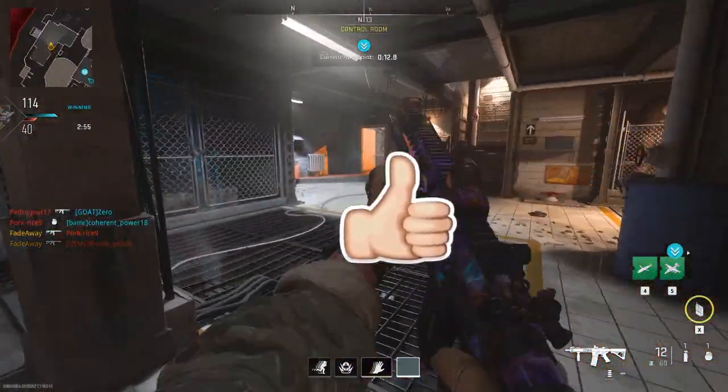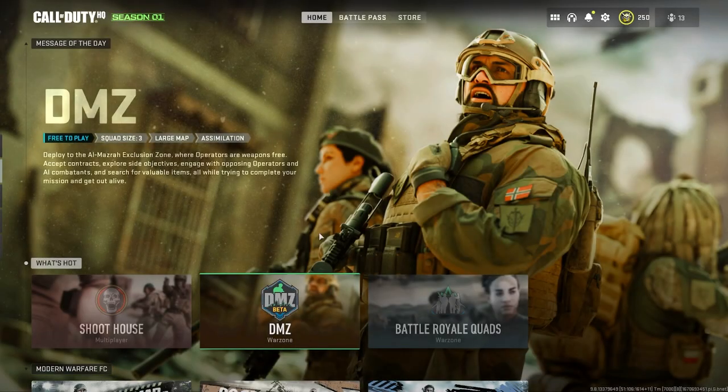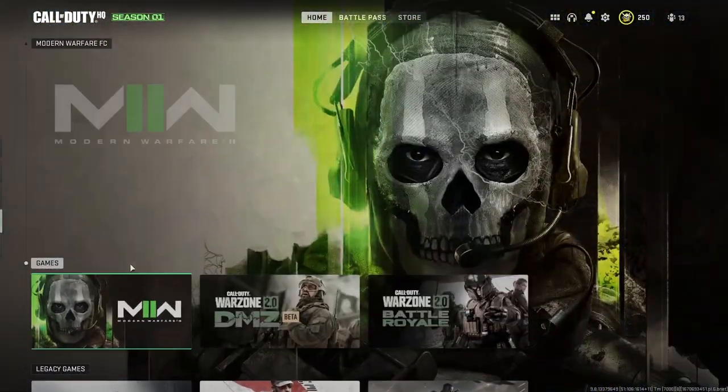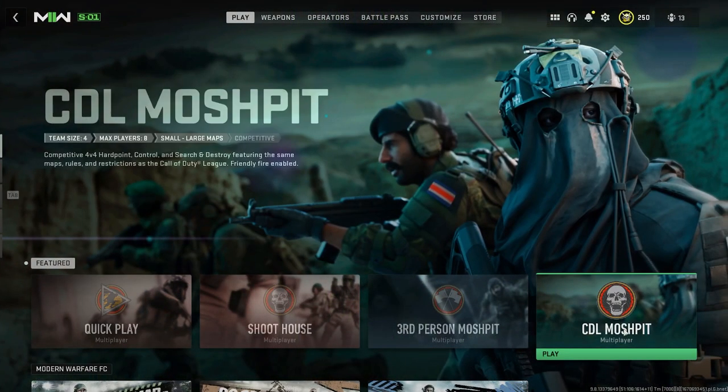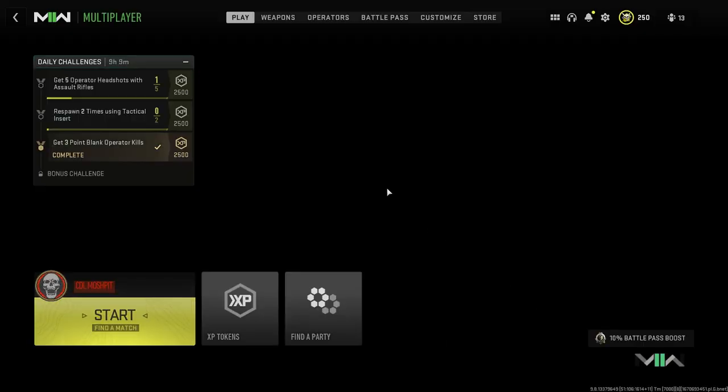What you need to do is be in the multiplayer of the game and find a specific game mode. There's only one game mode you need, and that's the CDL Mosh Pit. Load into that game mode and find a match.